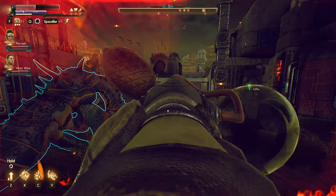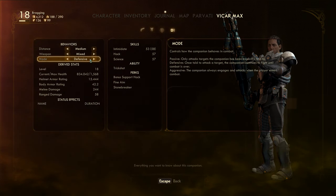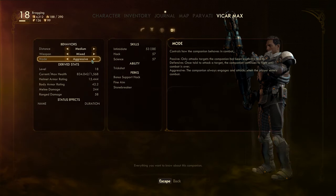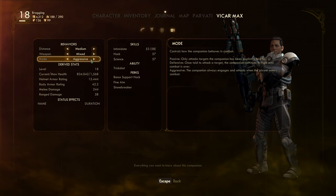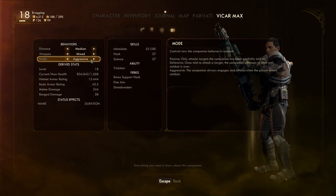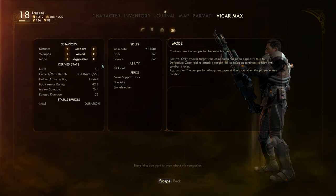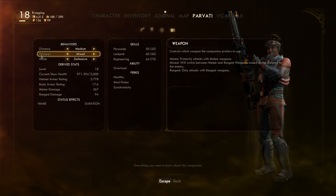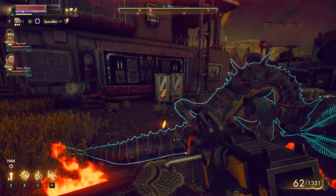Let's take another one of these bad boys. Let's definitely set our companions back to aggressive mode, because when we get attacked like that they're just sitting around doing nothing. Defensive seems alright if you're trying to be sneaky and not cause heck, but I feel like aggressive works better with our current battle style. So now they're in aggressive mode.